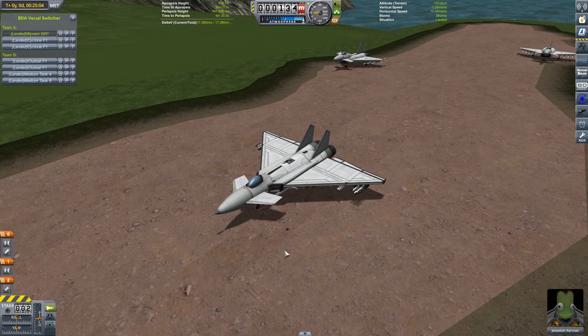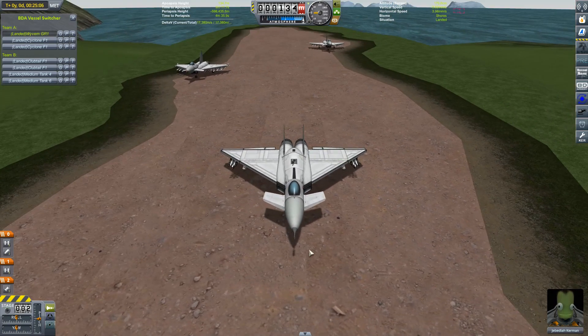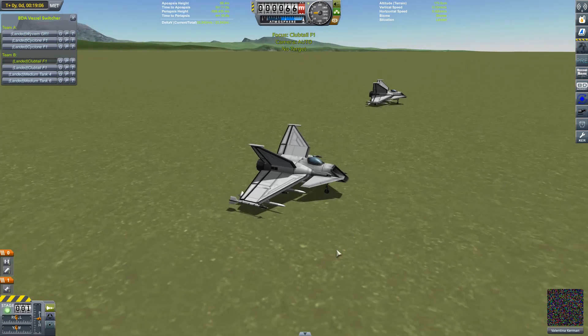Our attack force will be identical to the one we had in that first video. I'll be controlling this Wyvern ground attack craft, and this will be escorted by two of these Cyclone fighters. Now where the differences really kick in is with the KSC defences. The first line of defence will be two of these Clubtail fighters — my brand new fighters.